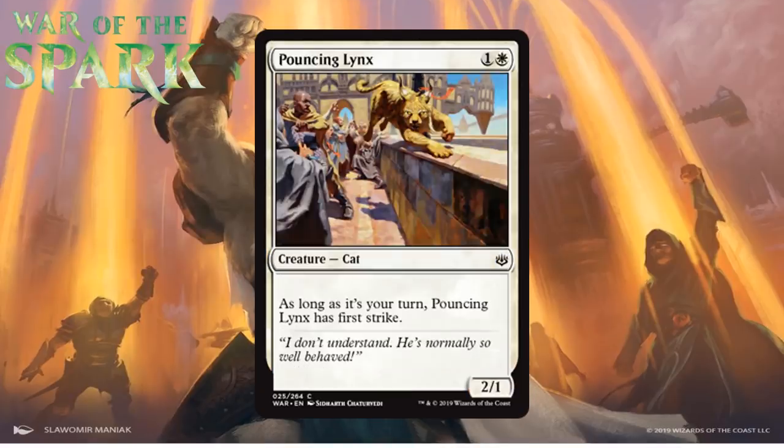Next up we have Pouncing Lynx, which for one generic and a white is a 2/1 cat at common. As long as it's your turn, it has first strike. Two-mana 2/1 first strikers are always nice little cards for aggressive decks in limited, and sure, this only has first strike when attacking, but that's still great. It's a difficult creature to deal with in the early game, and first strike can pose problems later too. This can be especially good in conjunction with +1/+1 counters or combat tricks. This has a good chance to be the best common two-drop for white decks in this format. I'm giving it a C+.